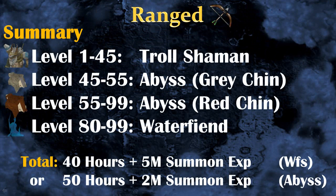Hey, it's unknown what's RC, and this is my level 1 to 99 ranging guide for members. So this is a little summary of what I will show in this video. From level 1 to 45, you will train by killing Troll Shamans, then after that all the way to level 99, you will train at the Abyss — first with Grey Chins, and then at level 55 you will train with Red Chins.